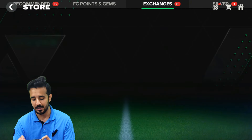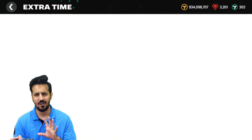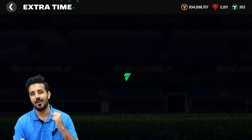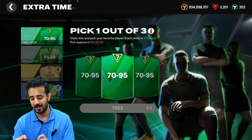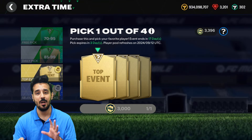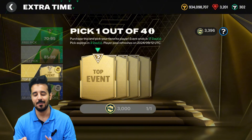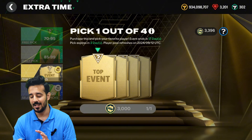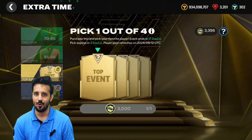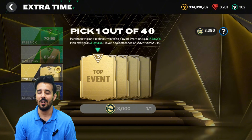Try to buy some cheap players and wait for their prices to increase, then sell them. When should you buy? In a few days there will be a market peak refresh for selected players and top event players. Wait for that — when that pack is available, players will open it and there will be a lot of supply on the market. Buy players at the lowest prices. I will tell you which players to buy at that time. In one month I think you will have around 200 to 300 million coins, which will be enough for the flash sale.